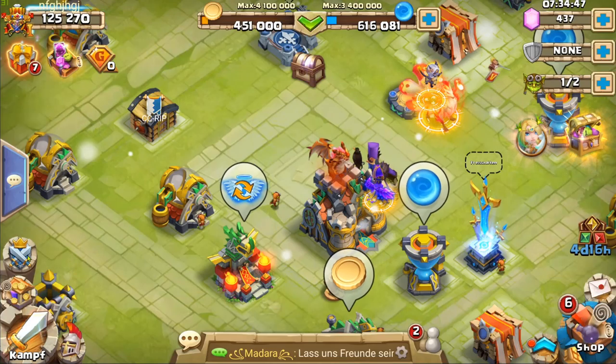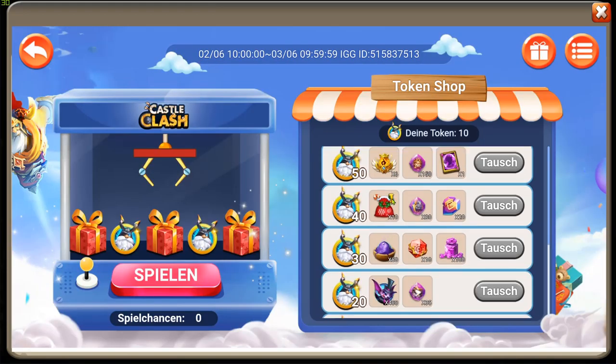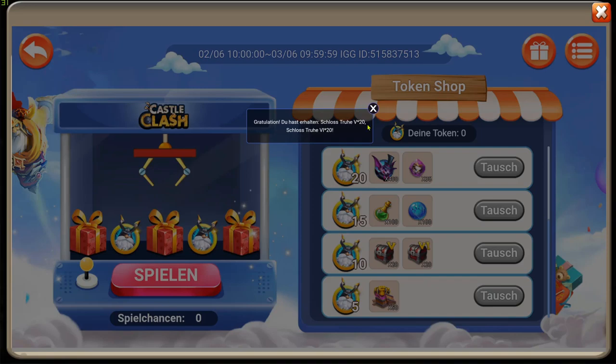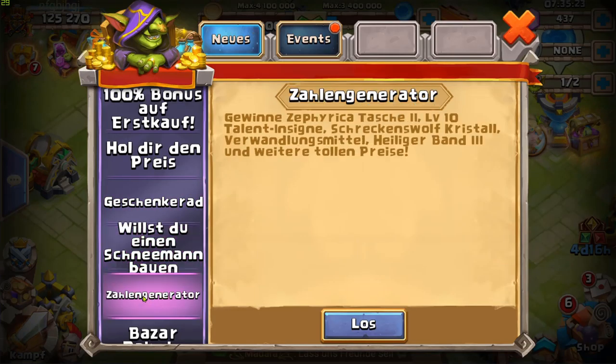Что у нас ещё интересного? Есть хватайка. Оу, 10 токенов — ну, здесь за 10 токенов хватайка похуже. 50 токенов — видите, донатная карта. Офигенно — я опять получил по 20. Купон — по идее, можно же его ещё раскрутануть. Ещё 200... 400 кулаков за два этих дня — нормально.